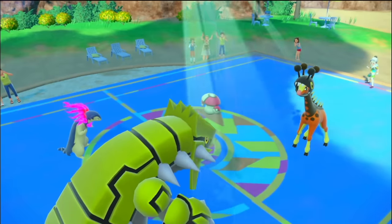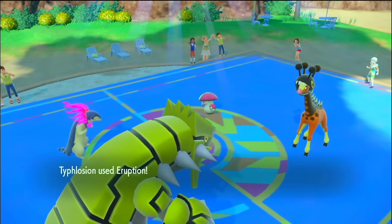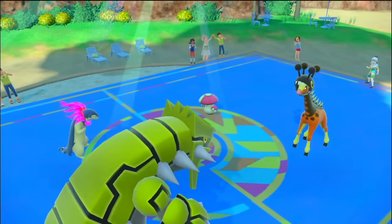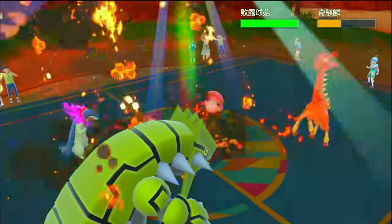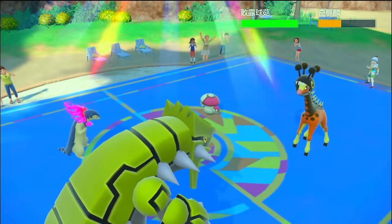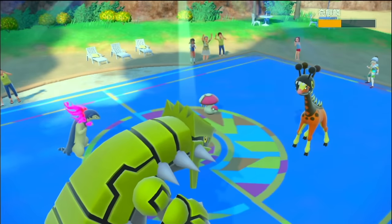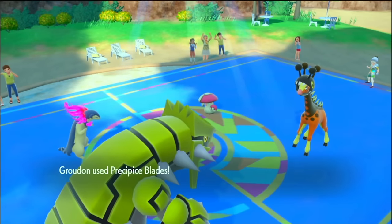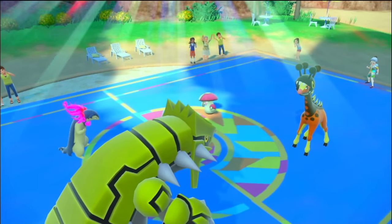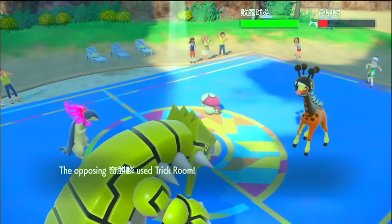Amoonguss just protects. If I connect both moves, Frigirath might be able to take the Eruption since it triggers the Citrus Berry first — and then Precipice Blades might not KO. That's just barely over half... yeah, that's definitely going to take the Blades if we even connect it. And we can't get a Doubled Stomping Tantrum because Amoonguss protected. We hit and didn't KO.